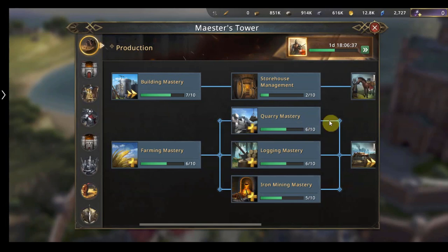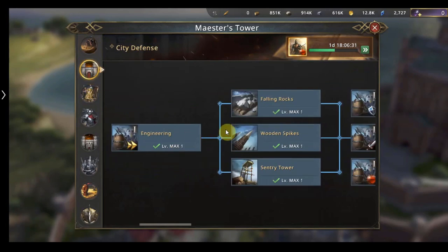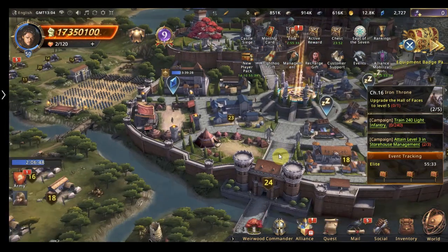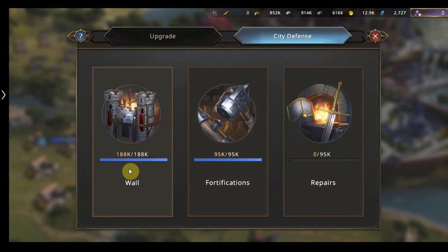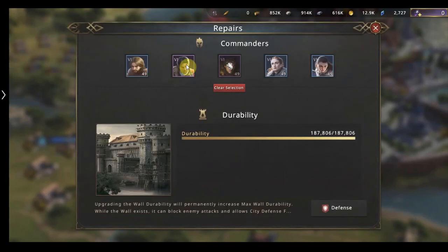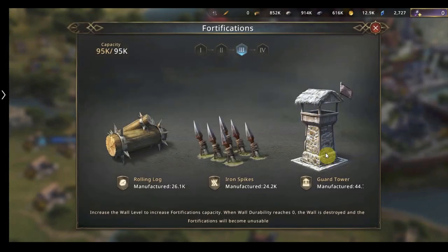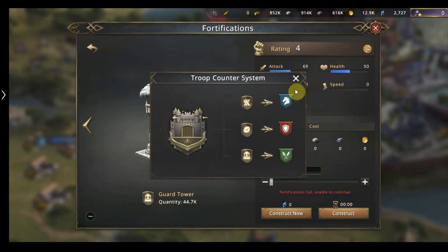In the production section we can look at all the different resources and transport. This one is city defences. Your wall is this building here, and you can sit your commanders on your wall to work as defence. We've got 188k on this wall with commanders guarding it. We also have level 3 fortifications. Spikes are good against cavalry, rocks are good against infantry, arch towers are good against spearmen — so that is a good research area to focus on.